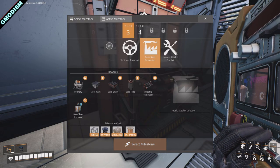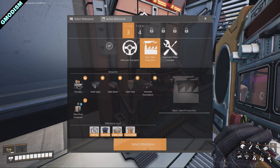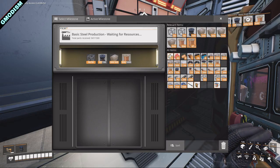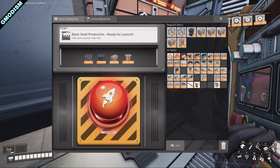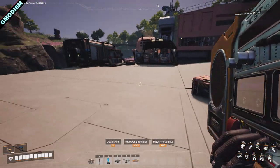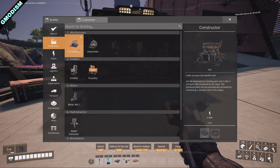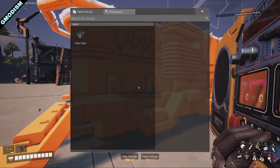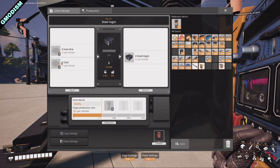Let's research some steel. We need the Basic Steel Production milestone. We'll select this milestone, insert the required materials, and unlock it. This means we can now produce things in the Foundry, which is basically for producing steel goods. We need to input raw iron ore and raw coal.